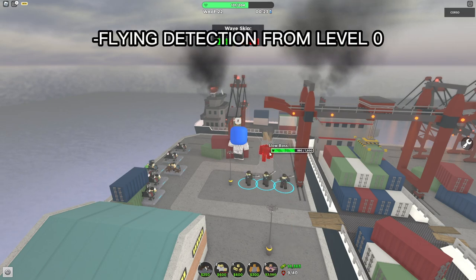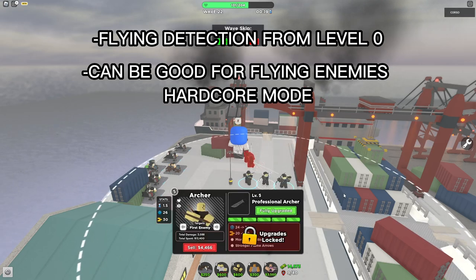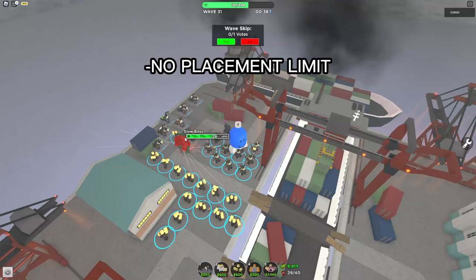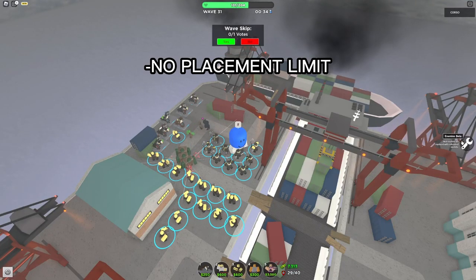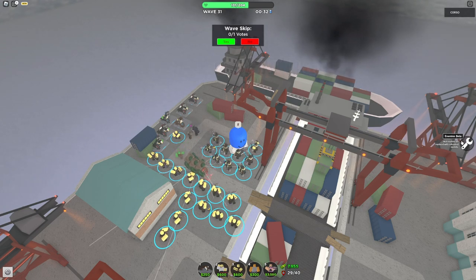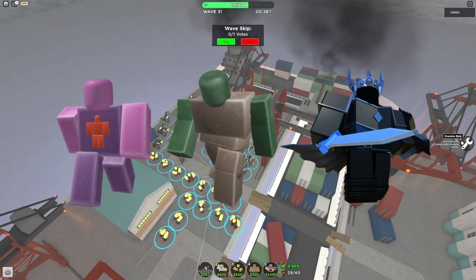Since the Archer gets flying detection at level 0, it can be a good cheap alternative against flying enemies in hardcore mode, which are usually a big problem. It also has no placement limit, so you can place up to 20 or 40 in solo. That means it can be a pretty good late game tower, shredding through late game bosses like the Breakers or even Slow Giants, and doing some decent damage against the final boss.